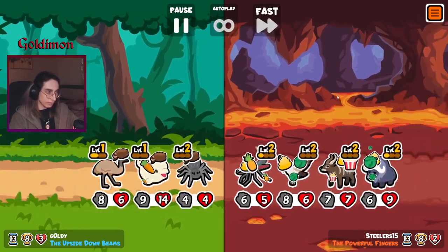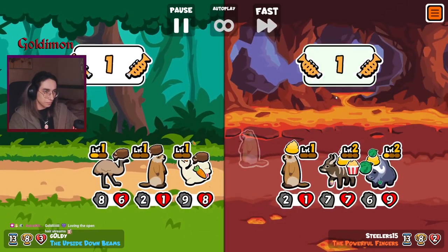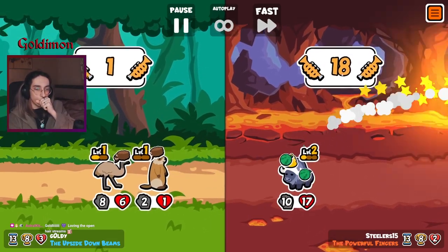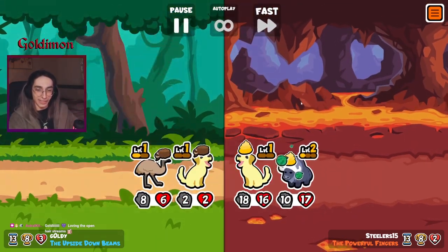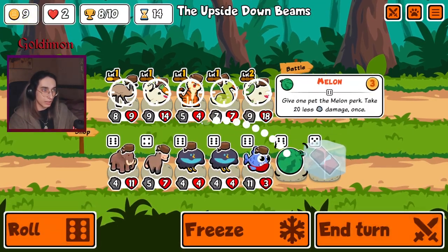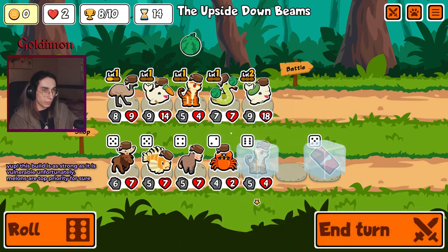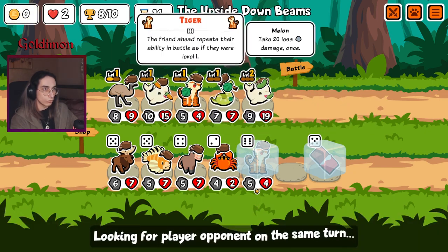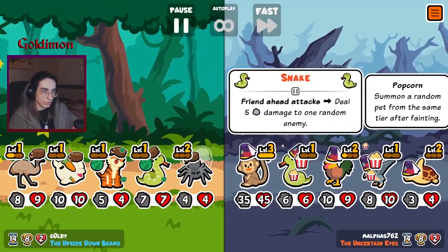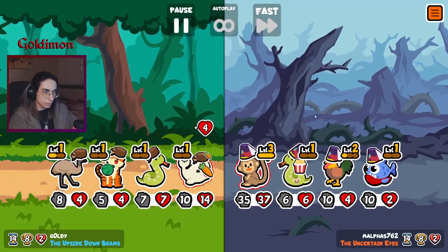We're gonna have to level these guys up and use some protection on them, because just the level two links could stomp our team on its own. This guy dies, we get a lot of snipes, then this guy comes back. On round 13 we've got our team set up. A woodpecker just takes us out — okay, that's nice. That's a level two, you should lose.